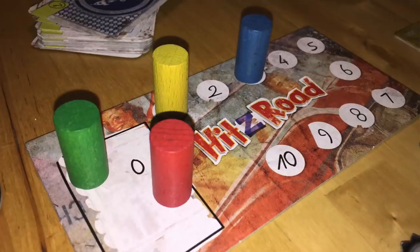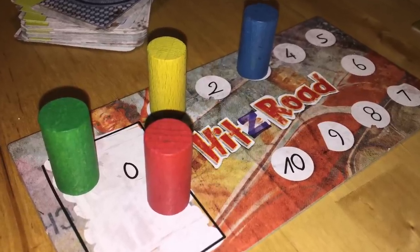You want to choose where you want to go, so there's an auction mechanic where you bid bottle caps to choose first. For each space you want to move, you spend a bottle cap. Players can keep bidding in rounds; once you pass you're out. Whoever bids the most gets to choose their path first.